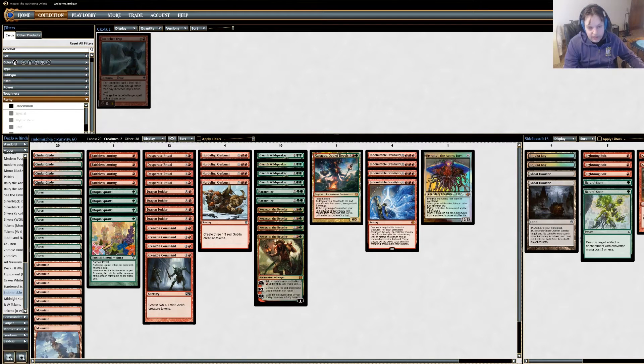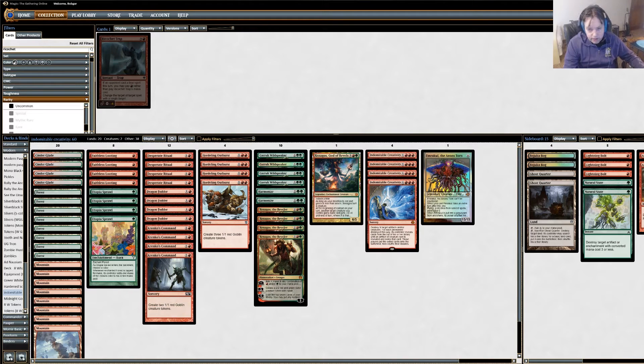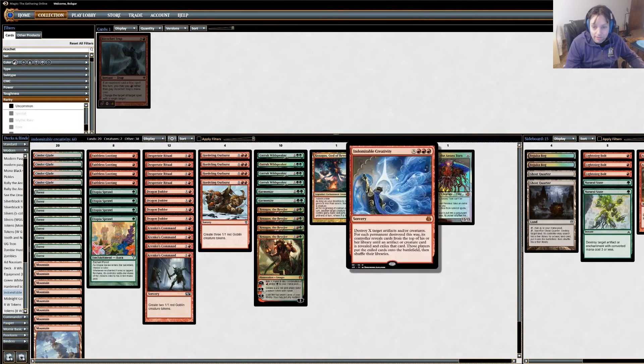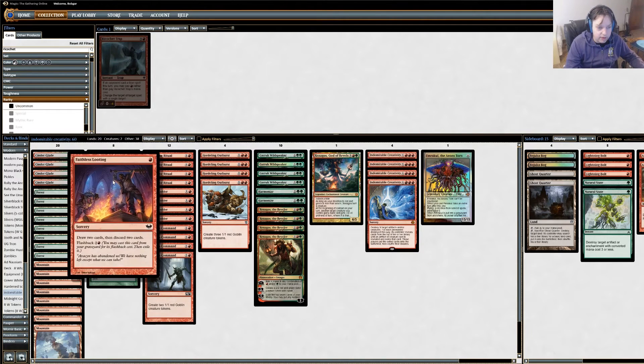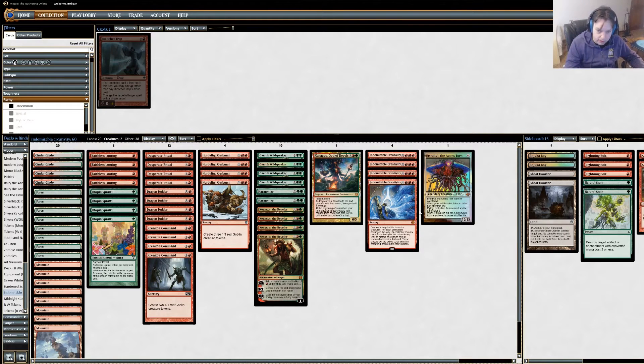It has some advantages and some disadvantages from the Tooth and Nail list. The big disadvantage is we're not allowed to run creatures, and if we get these guys stuck in our hand, we're in a little bit of trouble. But we do have a couple ways to deal with that. If we have Emrakul stuck in our hand, or both of them, we can Faithless Looting them away, and Emrakul will shuffle them back into our deck so we can Indomitable Creativity and get them. Faithless Looting also just helps us draw to our Indomitable Creativity — we only have 4 — so this acts as a 1-drop and a 3-drop to dig us toward the Creativity.